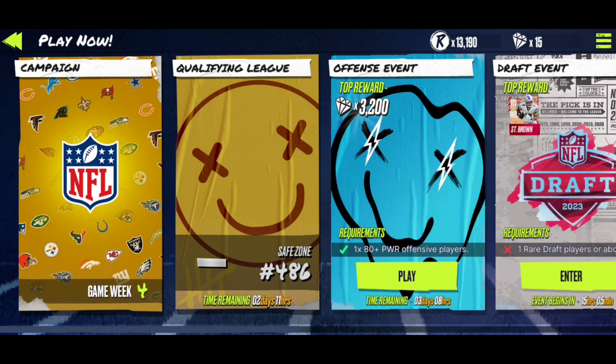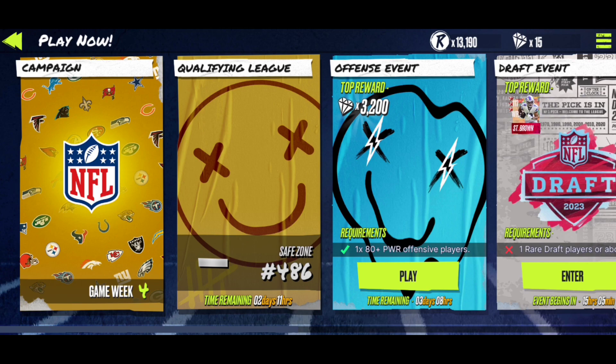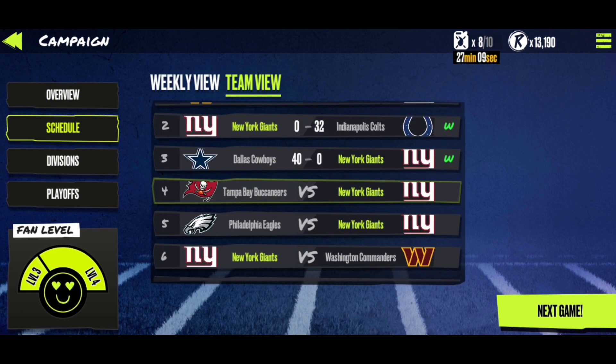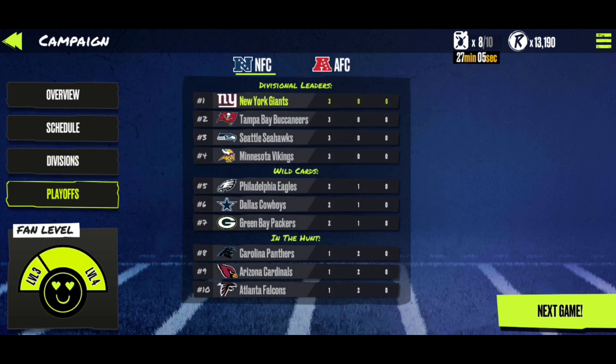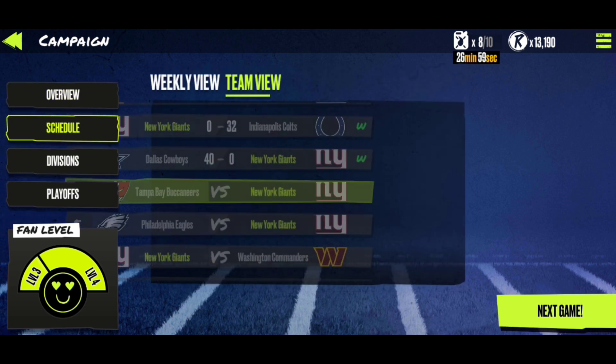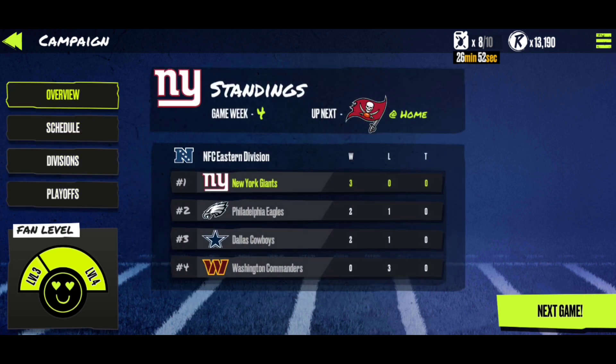In the campaign you've got your qualifying league, offense events, and all the events. Events happen throughout the days with time limits, and some haven't begun yet — probably for newer content like the draft. The coolest thing is playing through the campaign with your ultimate team. I did a whole season and won the Super Bowl and got some good rewards. It's really fun — kind of easy at first, but I feel like it'll get harder as you go through more seasons. Every time you grind through seasons you get a ton of coins and gems, which lets you open more packs.